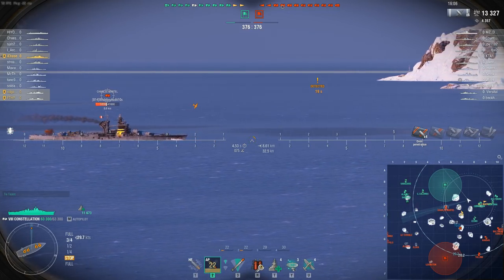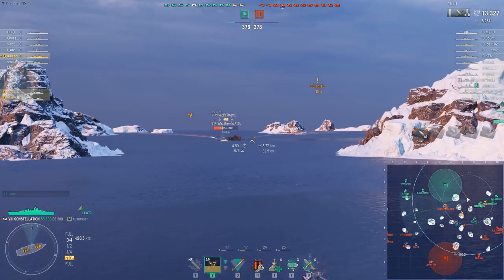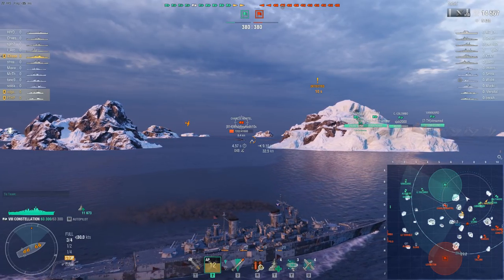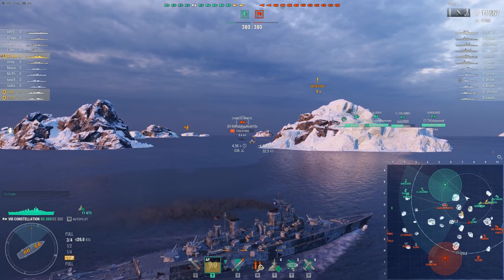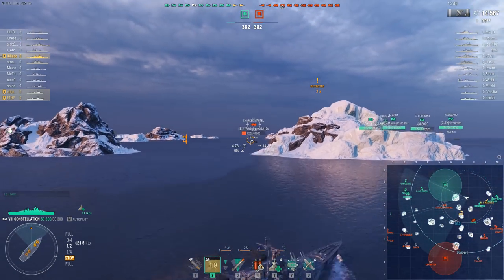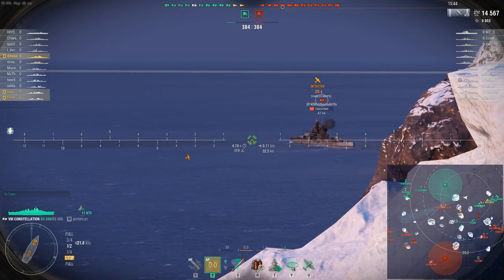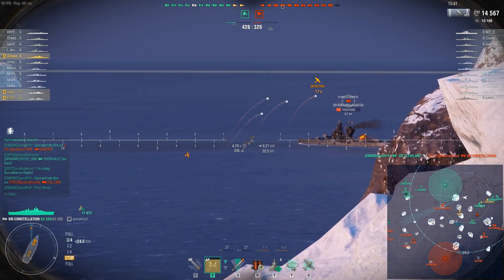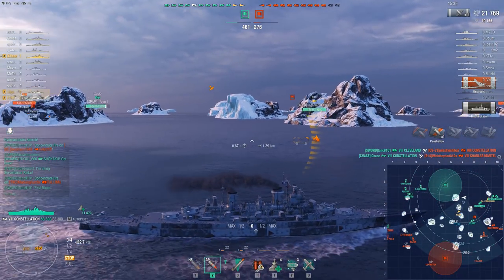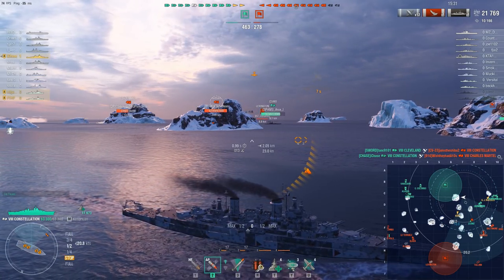That speed does allow for some interesting plays because you can actually appear in places where people don't expect you. In one particular game, the enemy team went heavier to the south and didn't have a lot going north — a couple of slow battleships and a relatively fast French cruiser. But I was faster than that French cruiser, and by the time he got to position, I was already there and he couldn't outrun me. Dead French cruiser. That flank ended up collapsing very, very quickly, so the speed does give you that ability to make plays.